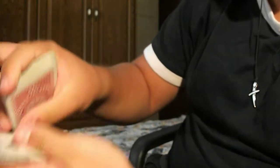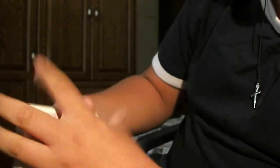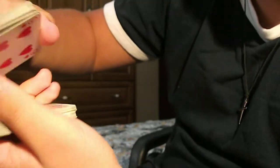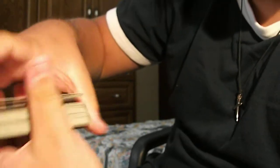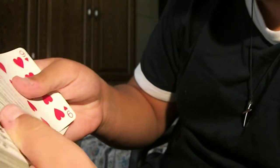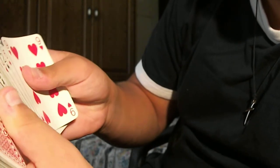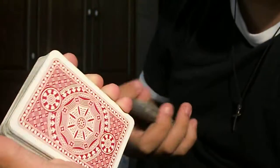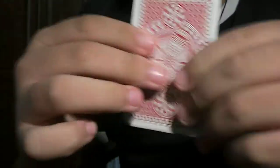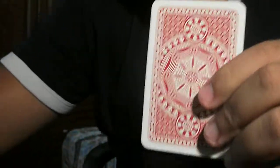Another card. And for the last time, right here. We'll go through and find the first face-down card — happens to be this one. Put this pile right there, take this card, and grab all the other cards.